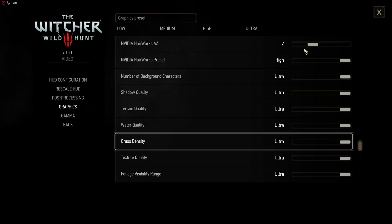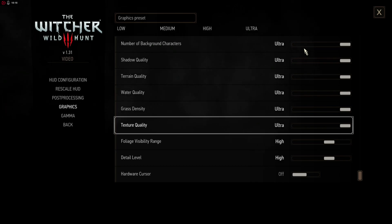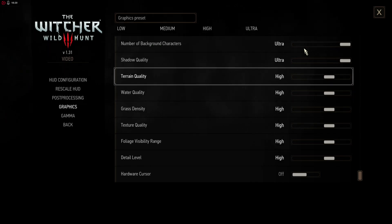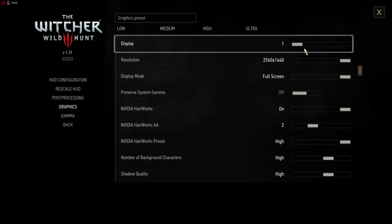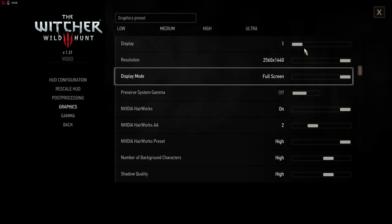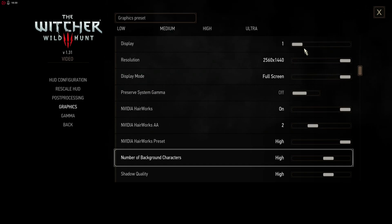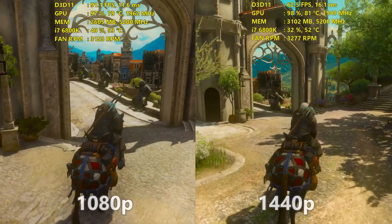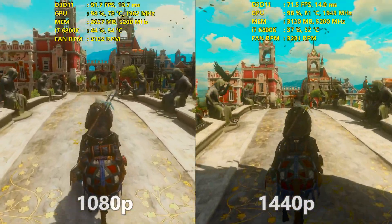All the other settings I usually have up at ultra. When we go through the RX 480 and the GTX 1060 in this video, I'm going to be doing some comparisons with high — where I knocked all those options down to high while leaving all the other options in the game completely alone. We're going to start off with the GTX 1080 and its performance, tested in my main system along with the i7 6800K and 32GB of RAM.